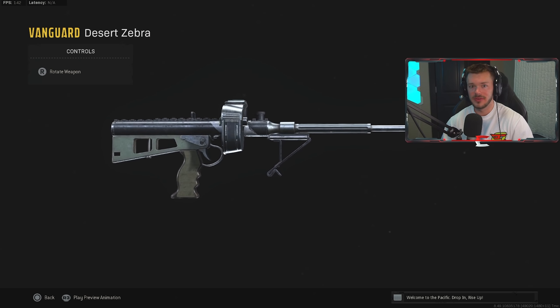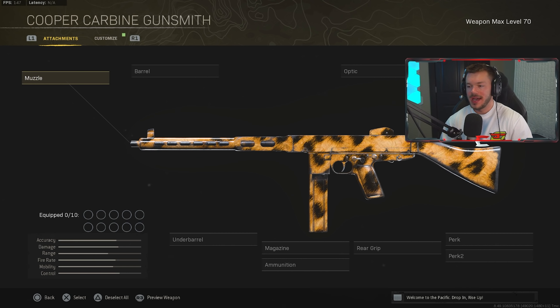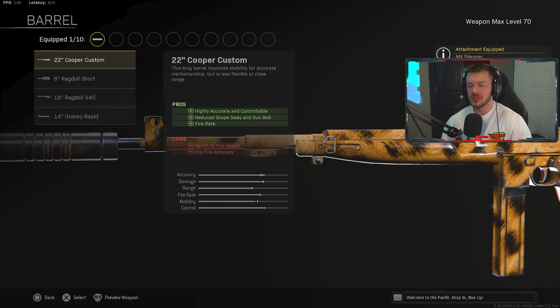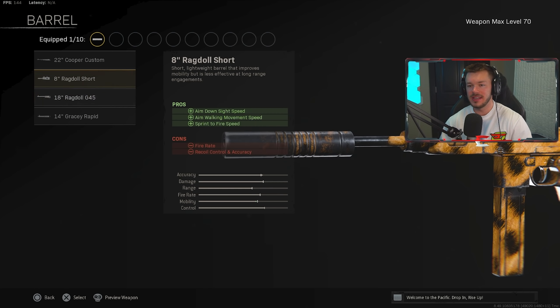Now let's look at an AR that gets used as a bit of a hybrid right now — the Cooper Carbine. In the muzzle category, we're throwing on the MX Silencer since we're not trying to decrease damage range. In the barrel section, we're going with the 22 Cooper Custom barrel to make this as accurate as possible. I don't believe the other barrels are as beneficial, especially if you're making this into an AR-SMG hybrid.